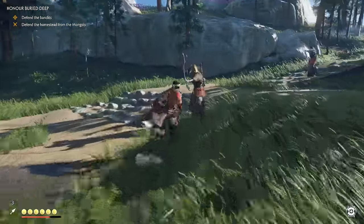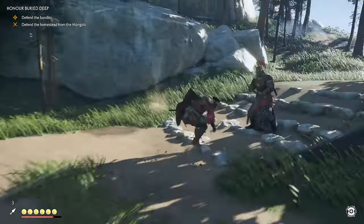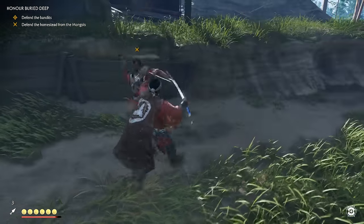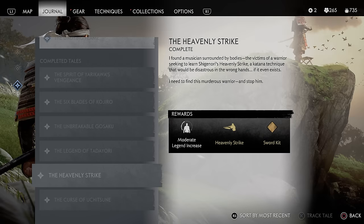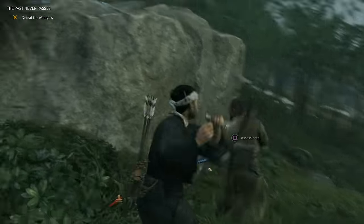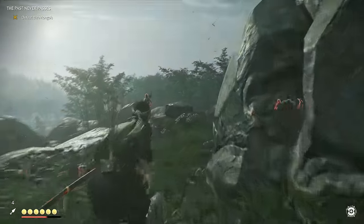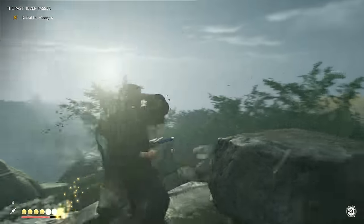How you approach Ghost of Tsushima early on pretty much dictates how easy the game will be for you in the short to mid term. Straight out of the gate you're going to want to go for the tools that assist you right then and there. Those quests being the Curse of Uchitsune to get the longbow, the Heavenly Strike quest to get the Heavenly Strike move, and the Legend of Tadayori to get Tadayori's armour. These are all mythic tales and are represented on the map as blue diamonds. You may need to speak to people in towns to get hints for these to appear. Once you've reached that point you've got a good basis for the rest of the game and should be able to tackle most scenarios.